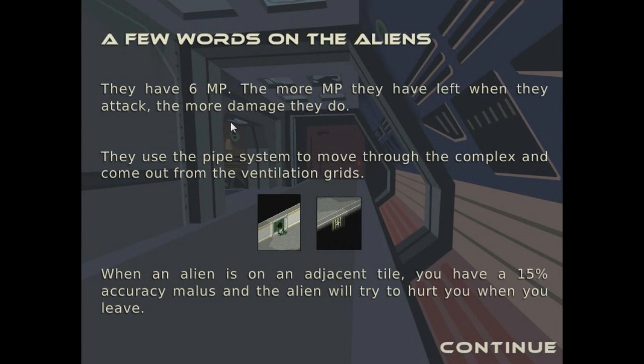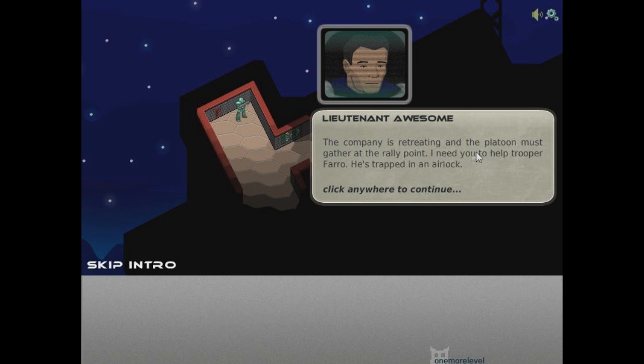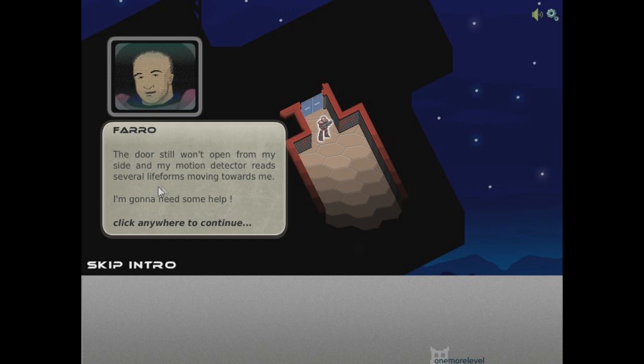The aliens have six movement points. So the more movement points they have — if they're standing still and try to attack me, they'll do way more damage. They use the pipe system to move through the complex and come out through ventilation grids. When an alien is on an adjacent tile, you have a 15% accuracy malice — I think it's a negative thing, so I probably shouldn't let them get adjacent to me. The company is retreating and the platoon must gather at the rally point. I need to help Trooper Farrow who's trapped in an airlock — the door won't open from his side and the motion detector reads several life forms moving towards him. We're going to help you out, Mr. Farrow!